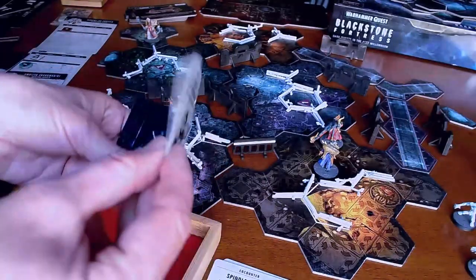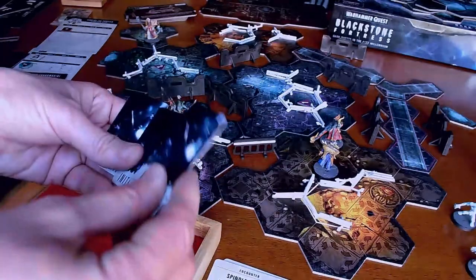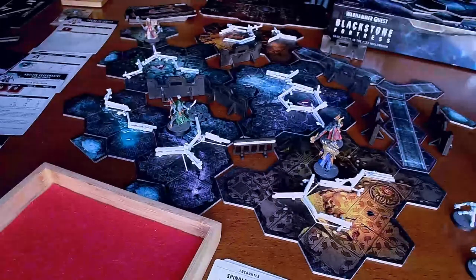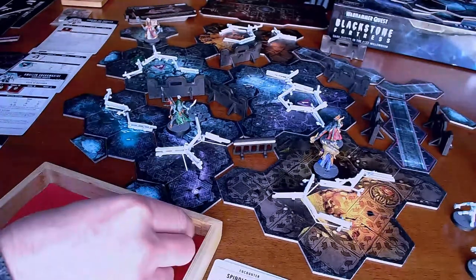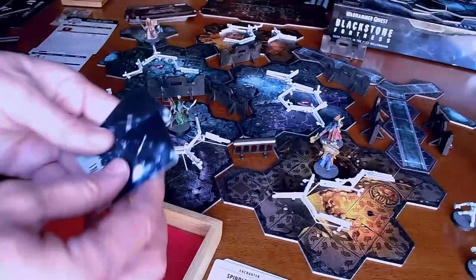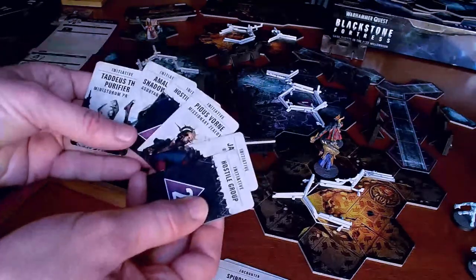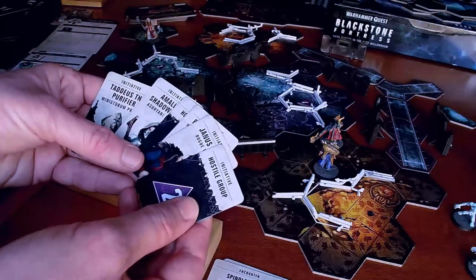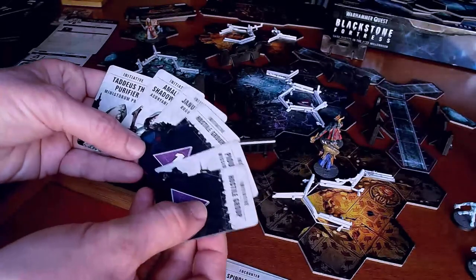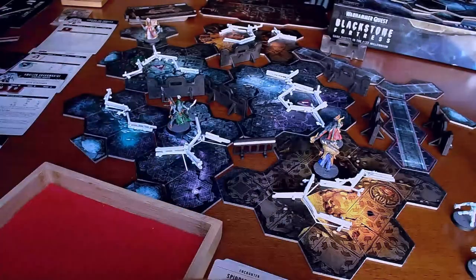Taddeus, Amelin — this is different. One, Pius, Janus, and two. Janus always does a gambit because it's free. He got a critical, which means he can do literally whatever he wants, but I'm not going to do anything. He's supposed to move before the closest hostile, so I'll put him in front of one. That's front-loaded the turn order, which is fine by me.